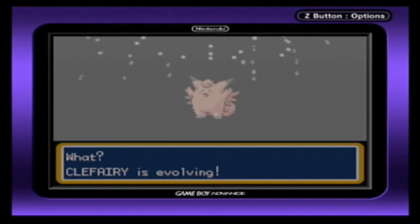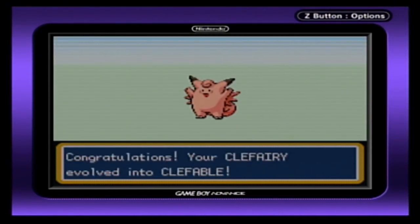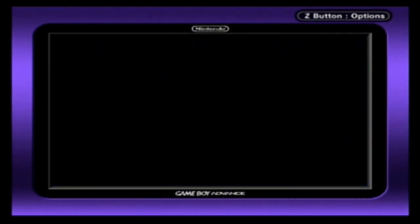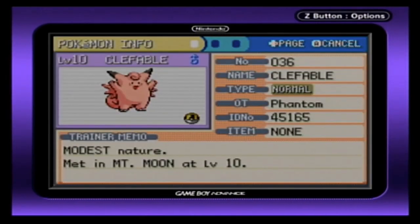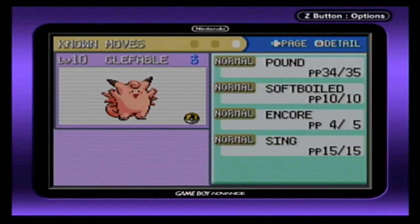We'll put Clefable in Home so I have that Pokémon forever. There we have ourselves our Clefable with Soft-Boiled. There you have it — Modest natured Clefable too, didn't even know that! Awesome. So there you have it, we have our Clefable.